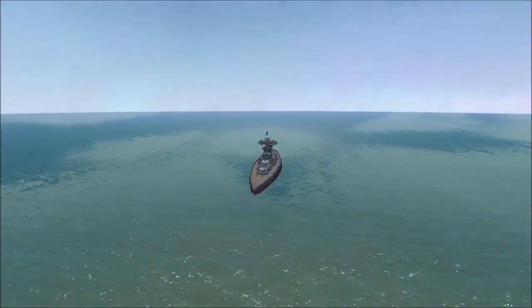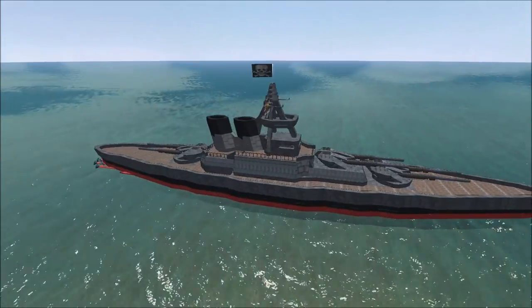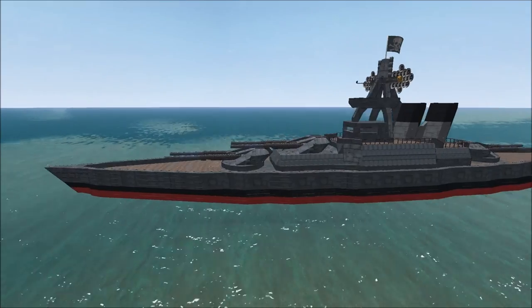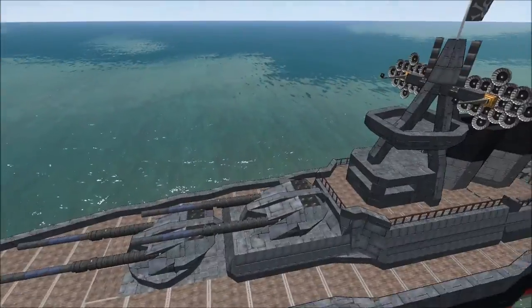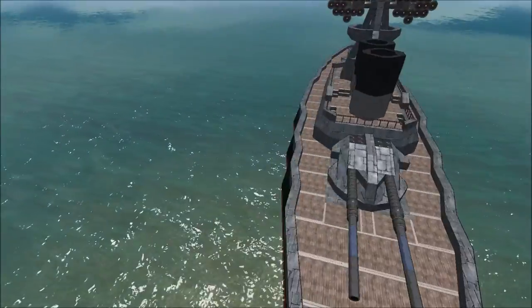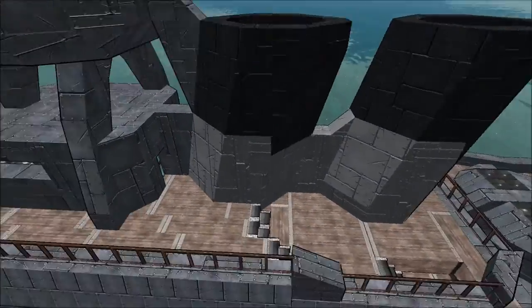Over here we have the Gladius Pocket Battleship by Bricks. I look at this thing and I go, yeah, that's a battleship. It definitely has that look to it — probably a little bit of the earlier line of battleships, with only having three turrets with two barrels each. But still, very much a battleship. It's got the superstructure, a bridge, the radar towers, the smokestacks.